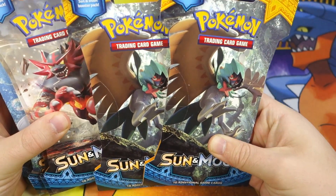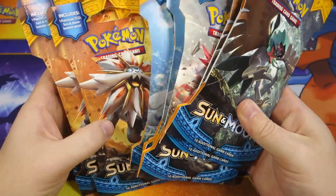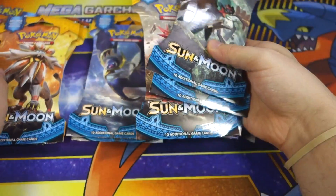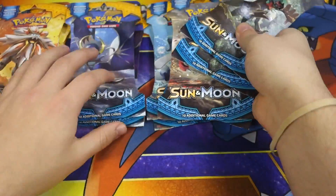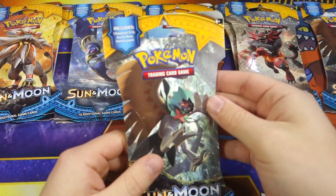I got actually two of each of the single pack blisters. So I got two Decidueye, two Incineroar, two Primarina, two Solgaleo, and two Lunala for a total of 10 packs to open right now. We're going to play a little game — which Pokemon is the best and can provide us the best pulls. Whichever Pokemon does that is in my eyes the best. So we're going to start with Decidueye, going right to left.